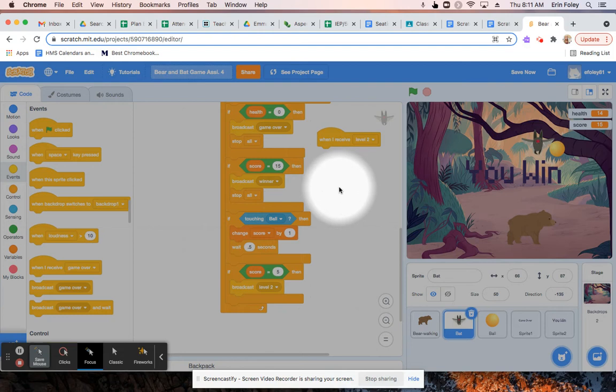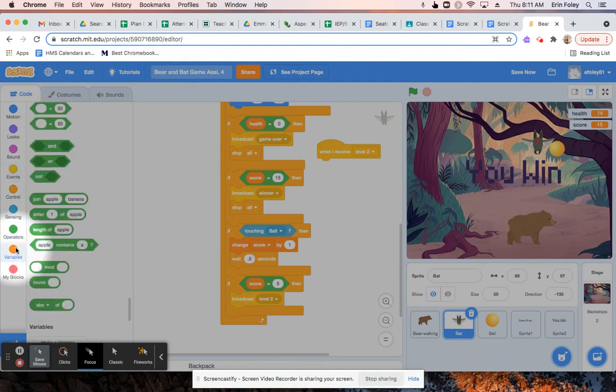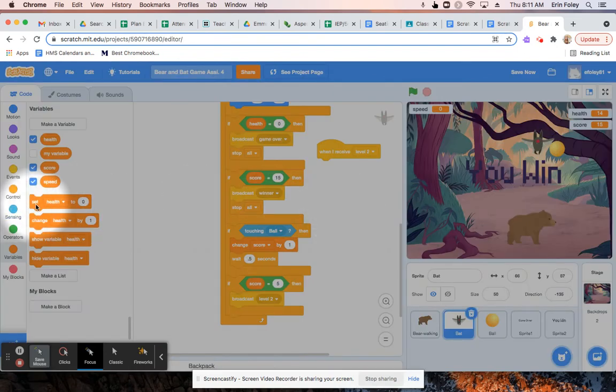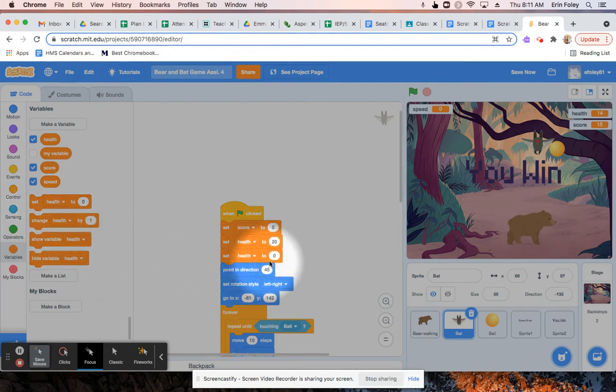From here, we're going to add a new speed variable to make level two cause the enemy to go faster. We're going to click on the variables menu, click on 'make a variable' in the top left corner, type in the name 'speed' for the new variable, and click OK. Then we're going to take the set block and put it at the top where we've got our set score and set health. We'll change it to set speed and start with 10 as the first speed — so level one will have a speed of 10 for the enemy.